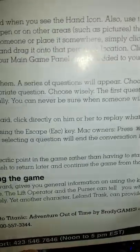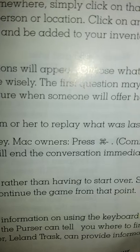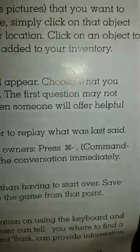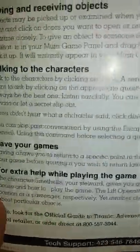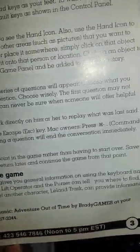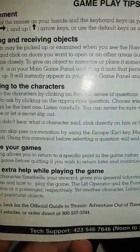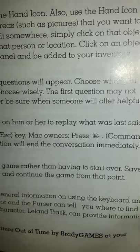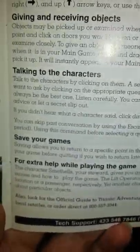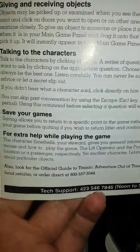Talk to the characters by clicking on them — a series of questions will appear. Choose wisely; the first question may not always be the best one. Listen carefully — you can never be sure when someone will offer helpful advice or let a secret slip out. If you didn't hear what a character said, click on them to replay what was last said. You can skip past conversation by using the Escape key. Mac owners press Command-Period — so I guess that's what that is. We're learning something today.